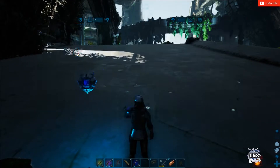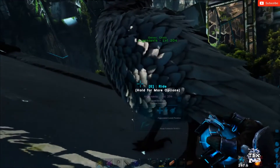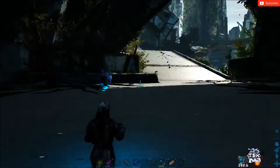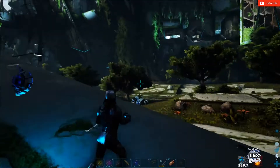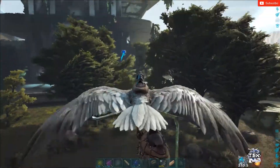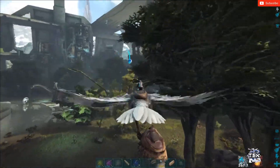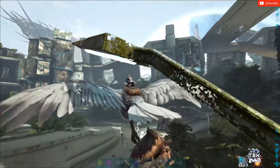Alright, we are back on Extinction. We're gonna wait out the timer and then get to farming up all these beautiful lampposts. Probably get some paste while I'm here since I know this map decently well with paste. This is probably one of my favorite things to do — go around farming all these lampposts, solar panels, just getting these free electronics.